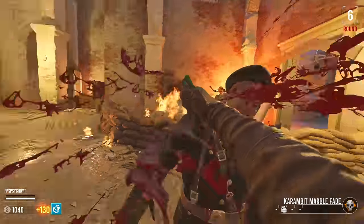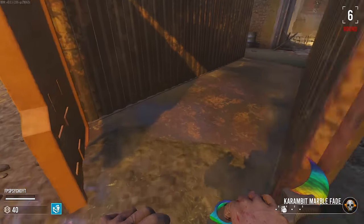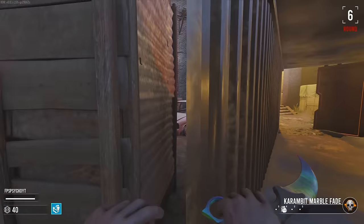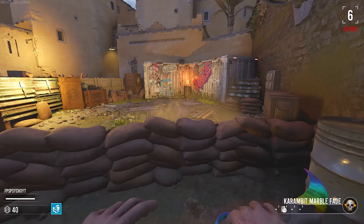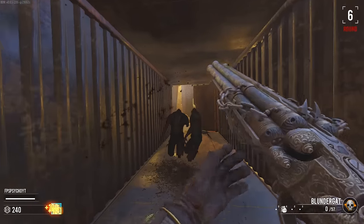We'll just get a thousand points, open this door, and who knows what will be over here. I like the aesthetic — it's cool. Something behind here. No debris here. It's really cramped over here, apparently. Blundergat time, I guess.